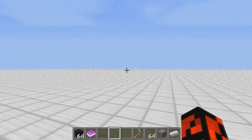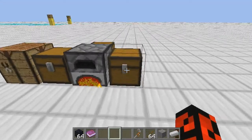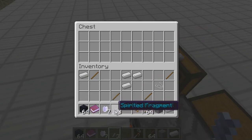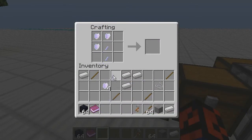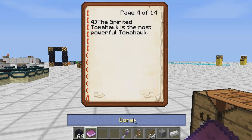Now for spirit shards — you can only get them from shrines, which look like this. You also get spirit fragments, which are glowing. In the last version they did not stack, but now they can stack up to 16. Using spirit shards, you can craft a Spirit Tomahawk, which is the most powerful Tomahawk in the mod.